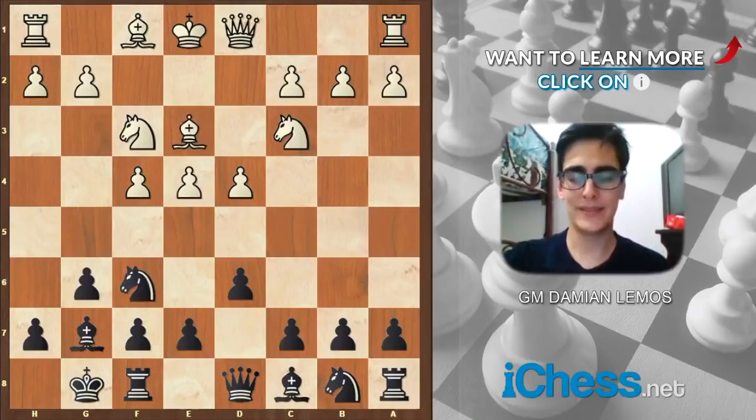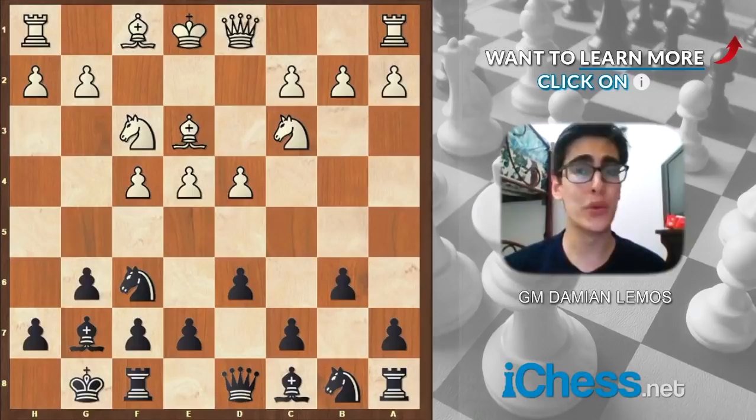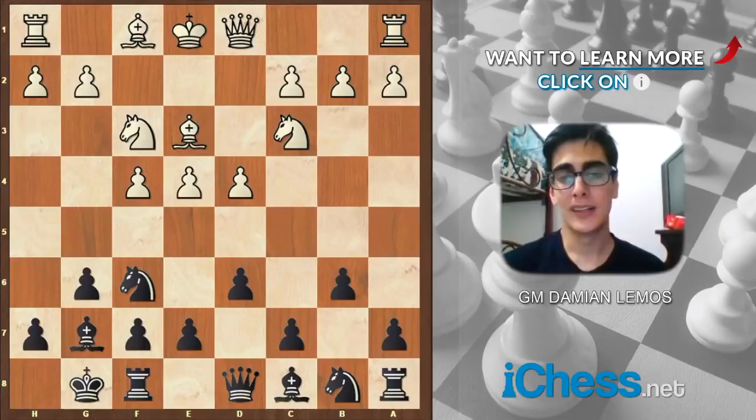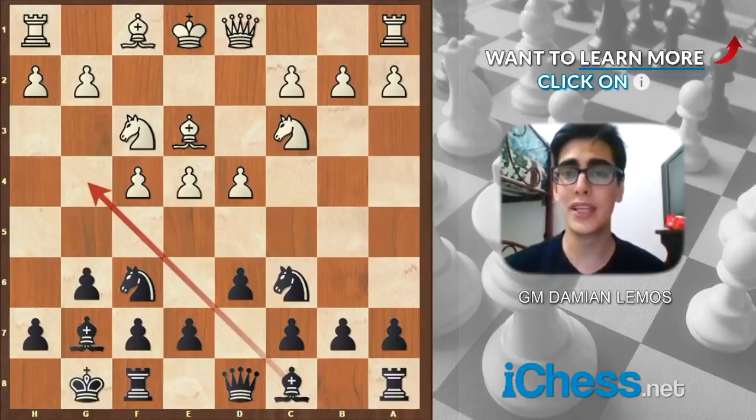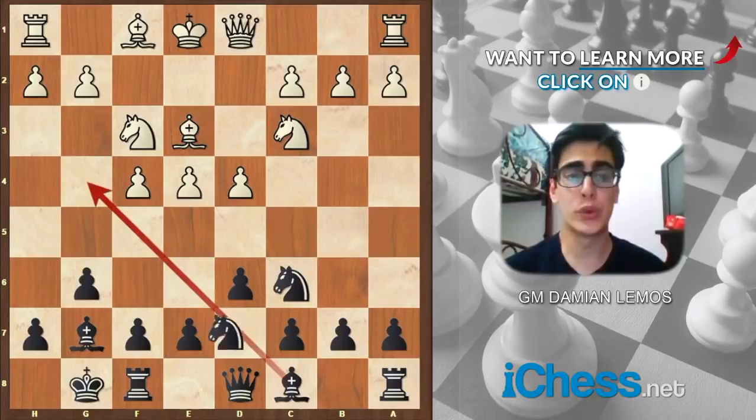So let's see how this game went. Be3, and Anand plays b6. This shows how rich the Pirc is when we talk about possibilities. We have other moves — knight c6 is worth considering. We can try playing e5, attacking in the center. We can also combine knight c6 with e5, or even bishop g4 plus knight d7, which would put some pressure on the d4 pawn.